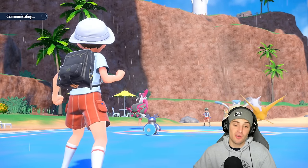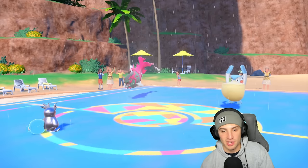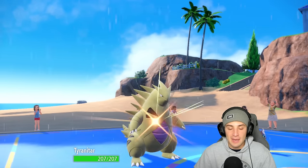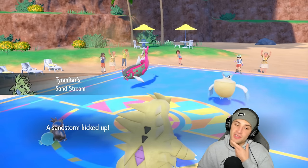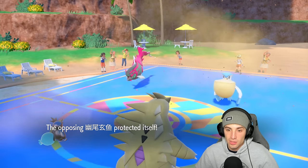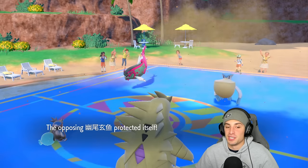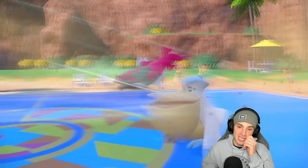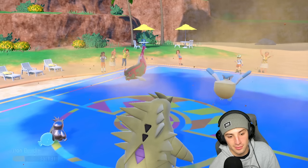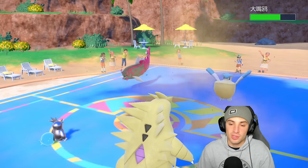Metagross got off a big turn one going into that Ground Tera type and ripping with EQ. I swap Tyranitar in and take weather control. Hopefully they're not going for Shadow Sneak — Iron Bundle could just get KO'd. They go for Protect — that little sneak! Pelipper ends up setting up a Tailwind instead, which is a little rough, but Iron Bundle might still be able to outspeed.